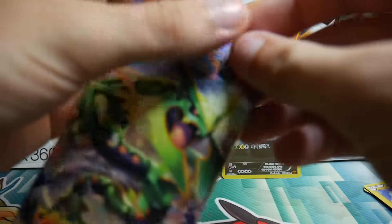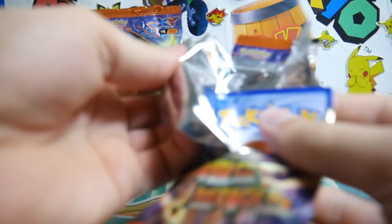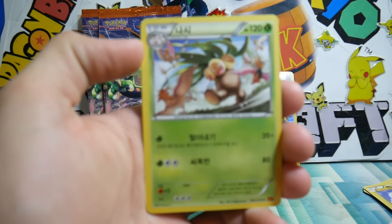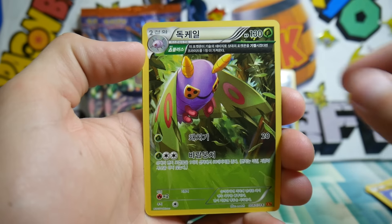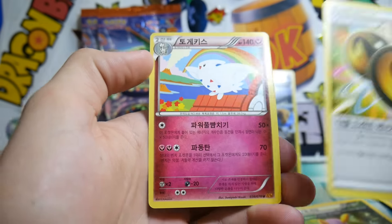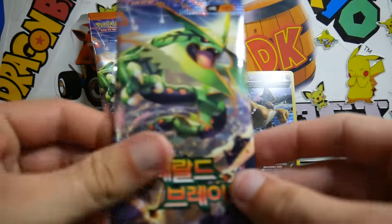Definitely Korean packs are strange. Alrighty, let me crack into this one. Make sure to head over to my Twitter and make sure to follow me over there, it'd be really appreciated. Let's focus this one in. We have an Exeggutor, Togepi, a Dustox which should be a rare, a Double Dragon Energy, and a Togekiss which should be a rare as well, but it's actually an uncommon in this set.